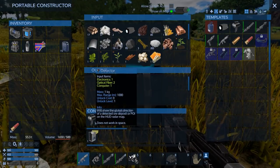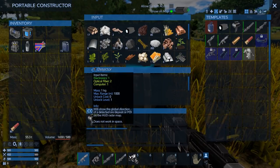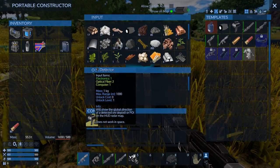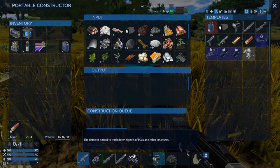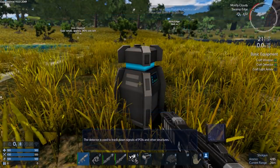The detector will give us location of POIs and ore deposits. The range is 1,000 - so at a kilometer instead of the 500 meters you normally get without a detector. That seems about right.